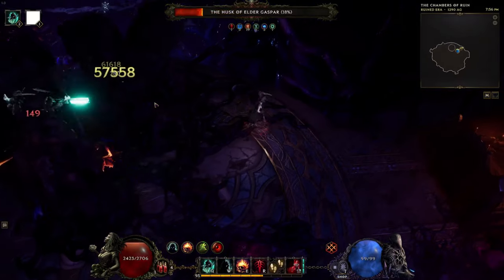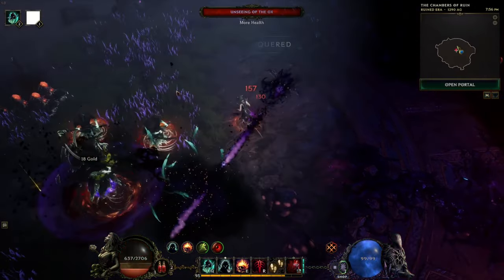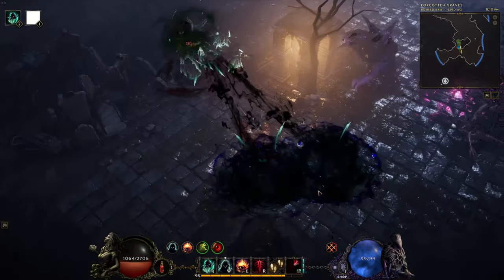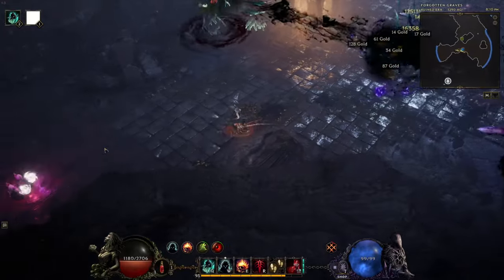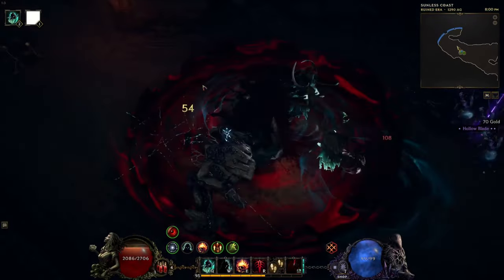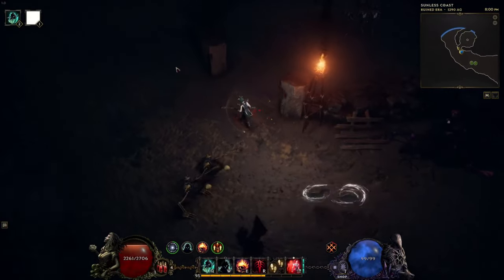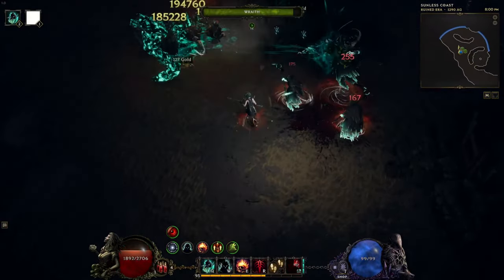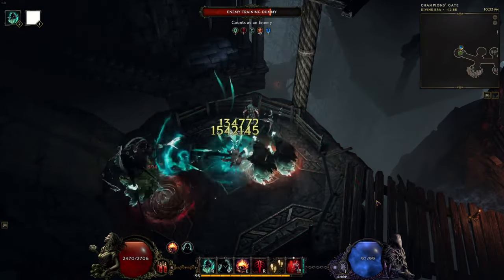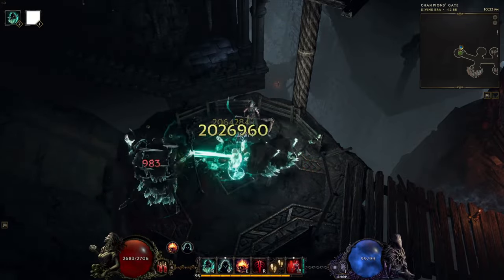After that, it will shoot out necrotic beams dealing damage to three enemies at a time. It will also consume any non-wraith minion to empower itself with extra health and spell damage for 10 seconds. This buff is something we don't really care about in this setup. Everything is built around the Wraith Lord, and as you can see it hits really hard — as long as you are on the run, we can have it up for a really long time.